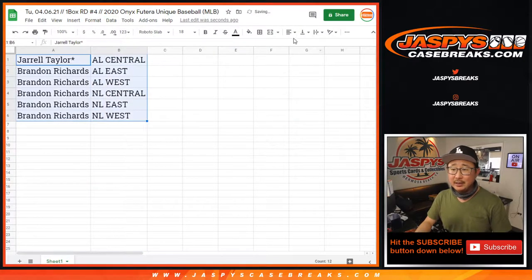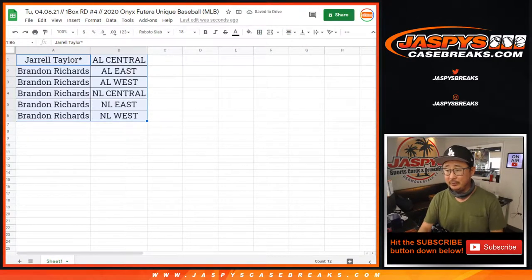Let's sort by column B. Is there a checklist for this? Any trades? I guess Brandon could do like a two-for-one deal or a one-for-one deal. Just rip it. That's soccer — what about Futera baseball? Oh yeah, here's a checklist. There is a checklist. There it is right there. We'll see what happens. Let's go.